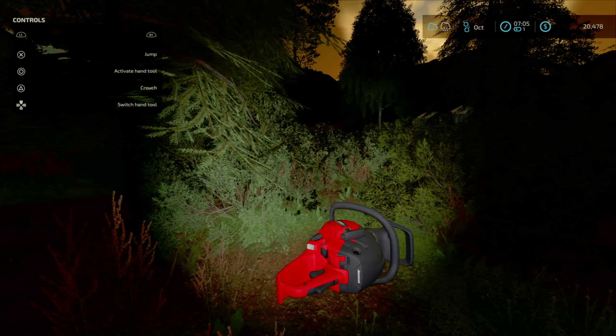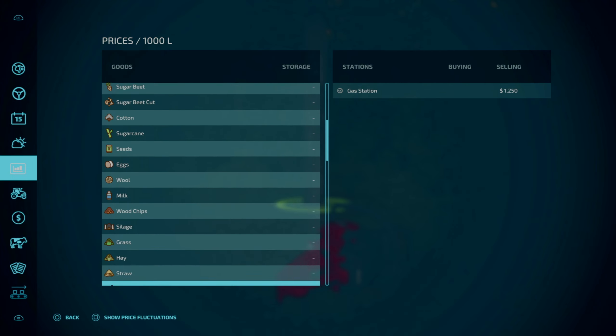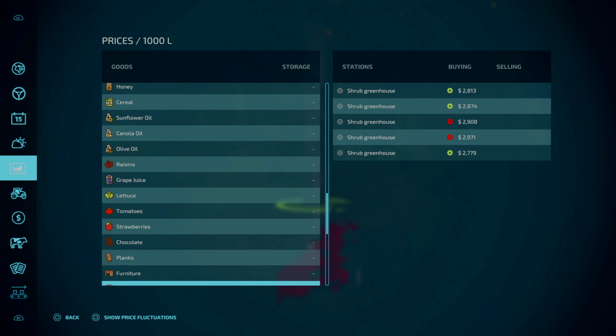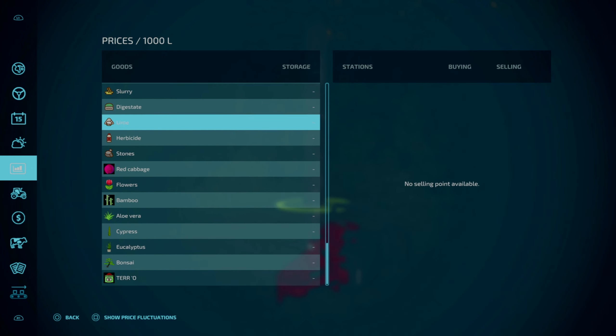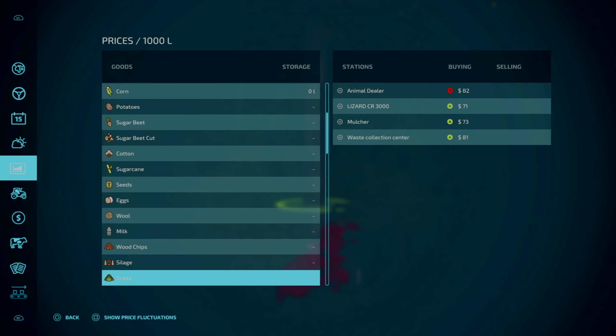So which tree are we going to cut? Hold on, wait. We have to first look at which tree we have to cut down, because I do want a little bit of cover where the tent is, so that's not where we're going to cut the trees. Before we start cutting wood, I need to know where I have to bring the wood. Do we need a truck for it? Do we have to buy a sell point?